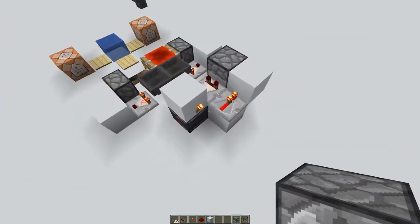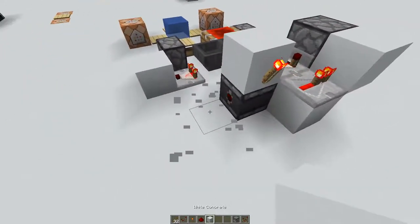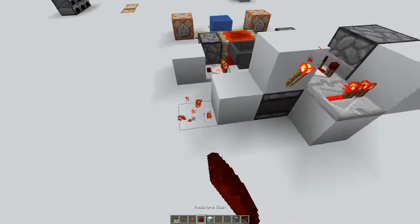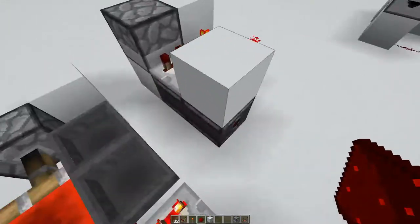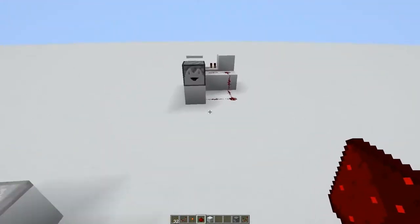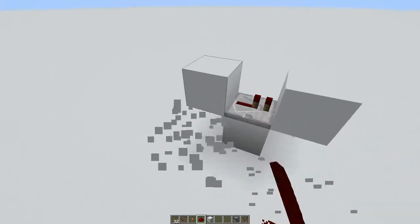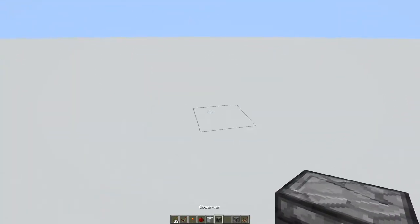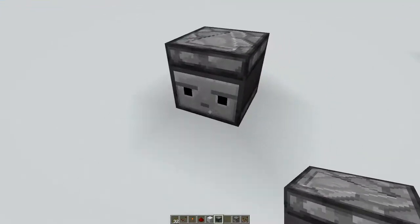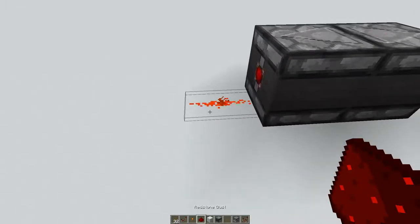The compact design is definitely smaller, but it has a disadvantage: you can't use some of the space next to it, because it actually uses two observers facing into each other. I'm not sure if that's a bug, but if you put two observers facing into each other, they will actually activate themselves automatically.